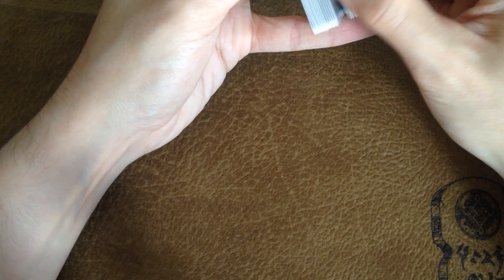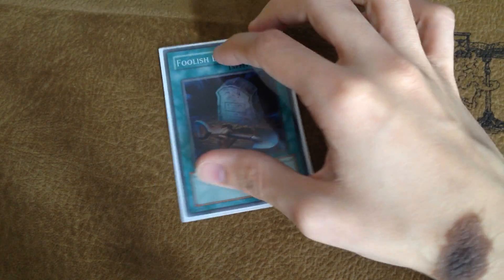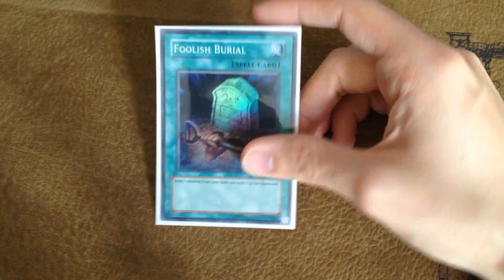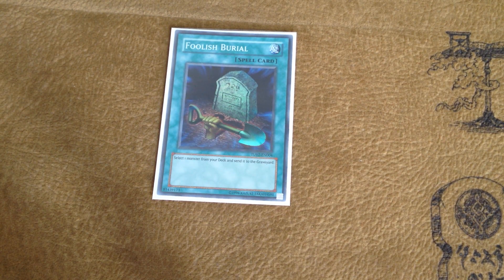Some of you may be thinking: how are you playing all these tribute monsters with not that much support? Well we're going to check out the spell section and that may change your opinion. For the spells I play one Foolish Burial — this card is basically Rota. If you open this you can go Foolish Burial for your Skormata, and Skormata can send Hedgehog so you can search any Shadol monster to your hand, or you can use it to set up the Skormata-Falco turn one play. You can use it to set up so many things, so Foolish Burial is so so important in the deck.